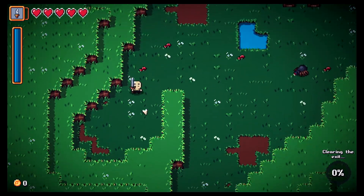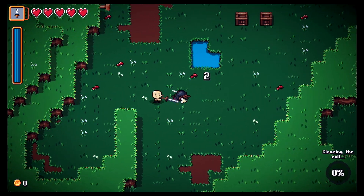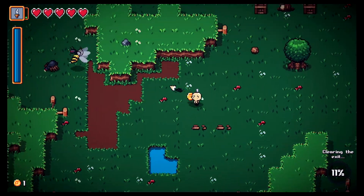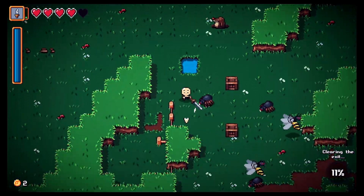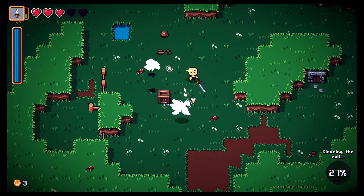Here we are! There's a spider — let's slice him up. Nice, we got a coin! Another spider up there, we got some boxes. There's bees — whoa, what the heck? He threw something, like nuts or acorns at me.